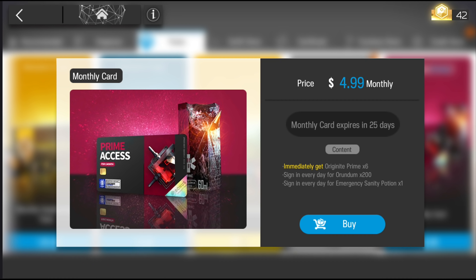Finally, we have the monthly card. If you plan on spending money on the game, do get the monthly card — this is a must. For the price of $5, you can get 6 Originite Prime, 6000 Orundum (which is a 10-pull), and 30 Emergency Sanity potions, which translate to 1800 Sanity. This pack is a must-get if you plan on spending money in the game.